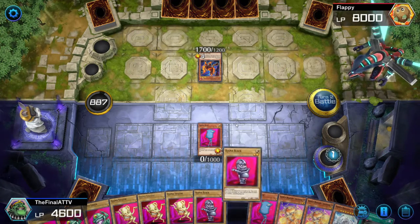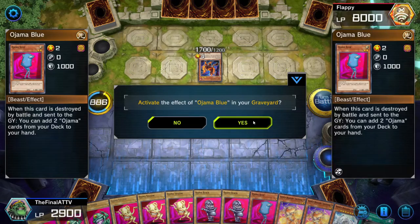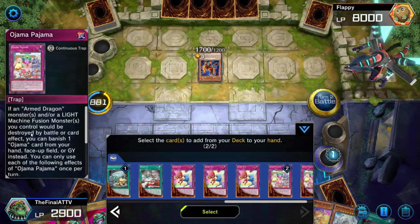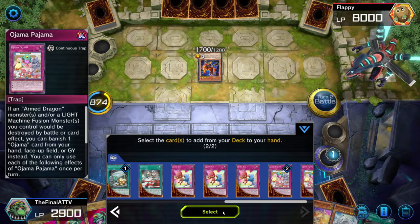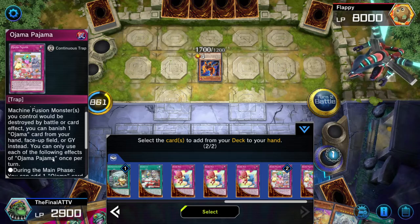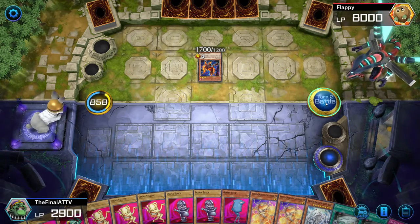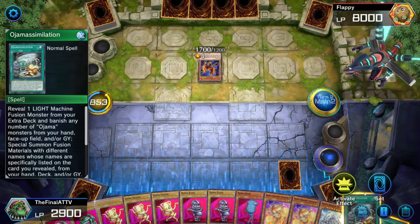Get our free Ojamas again. At this point we just need the Oja Simulations — I already have one in hand, so I'll go ahead and get an Oja Simulation and an Ojama Pajama. Ojama Pajama will protect our Armed Dragons or machine fusion monsters from being destroyed by battle or card effect just by banishing an Ojama card from your hand, field, or graveyard — so it's super awesome. We'll go ahead and set Ojama Pajama.